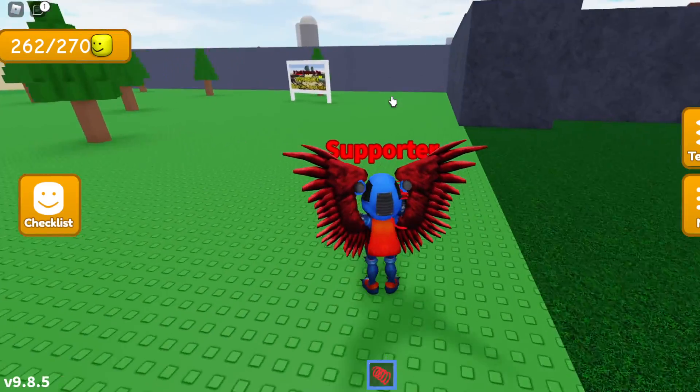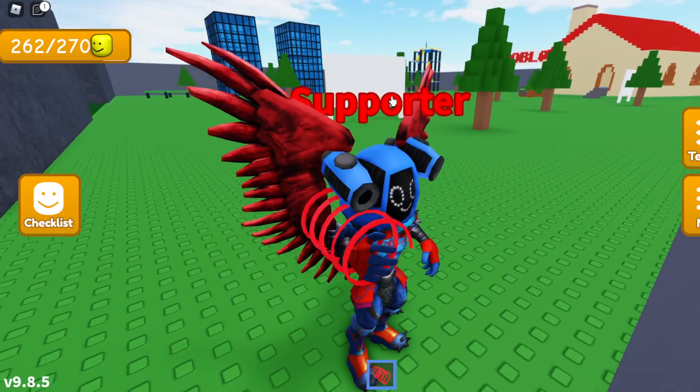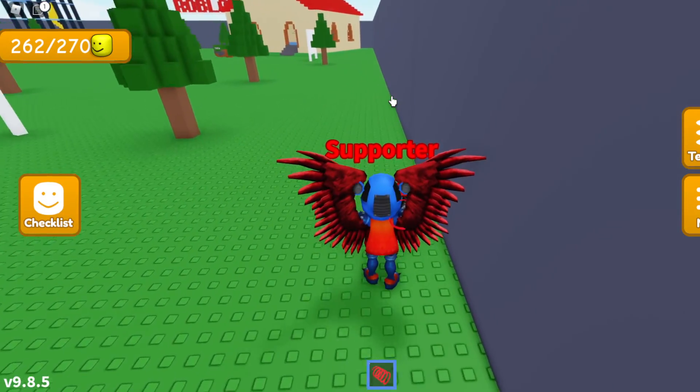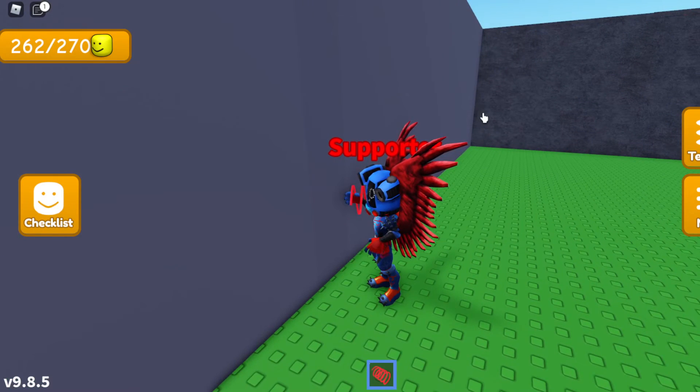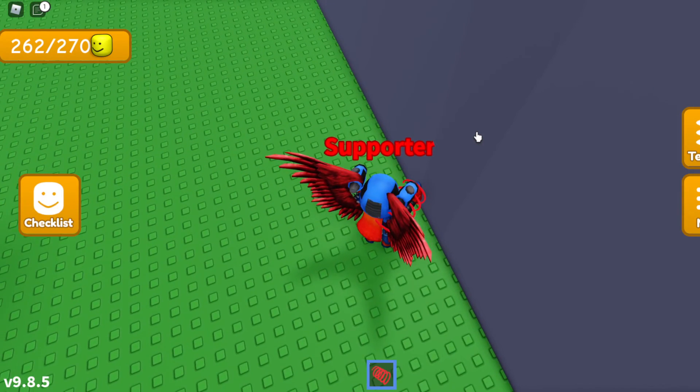Once you reach the retro area, hover to the right side of it. Keep walking alongside the wall until you find a little wall part that is a bit darker than the other parts.